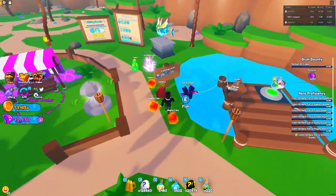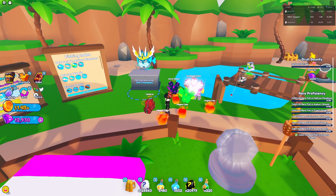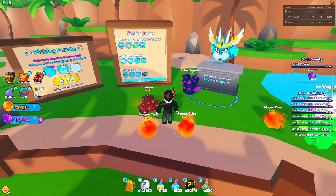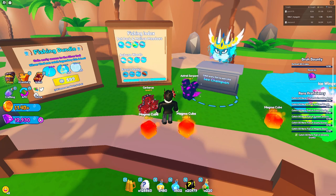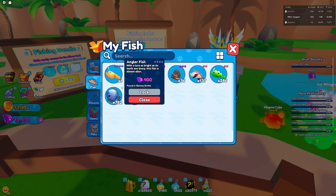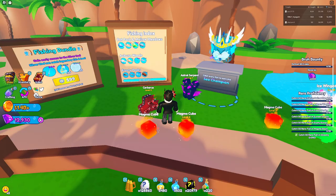Welcome back to another quick video. In this one I'm going to be collecting the easiest secret inside of Pet Catches. In order to collect it we need 28 — pretty much all the fish caught in the fishing index. Of all 28, the last one I collected was the angler fish, and I also collected the puffer fish.